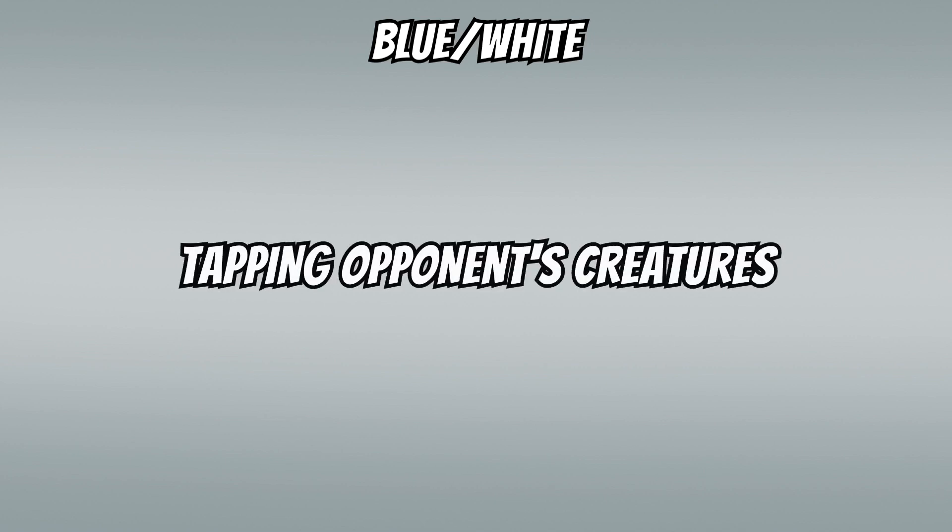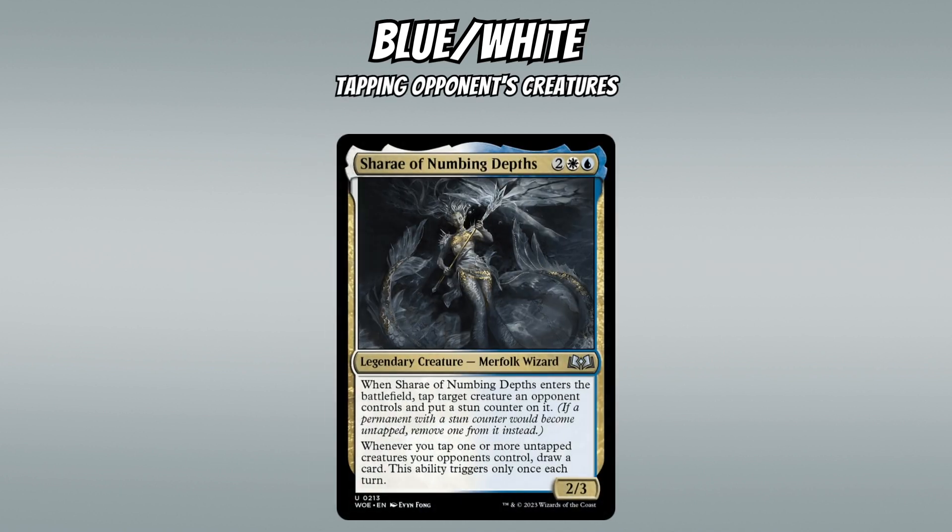Next up is Blue-White, which gets a very interesting theme I'm not sure I've ever seen before in Limited: caring about tapping down your opponent's creatures. This theme can support either a tempo-aggro or control plan. Our signpost uncommon is Chiaraq of Numbing Depths, a 4-mana 2/3 that ETBs tapping and putting a stun counter on a creature, and draws you a card every time you tap an opponent's creature, up to once each turn — a huge payoff that has me keeping my eye on this archetype.